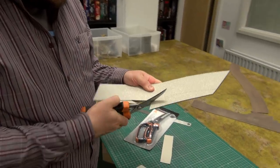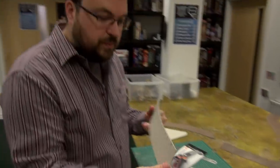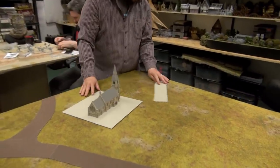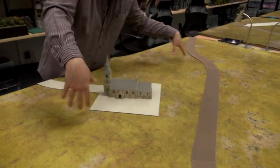Hey presto - pop it down, pop the church yard onto it, and there you go. That doesn't have to be connected to the road system, which means you can take that church and decide it should actually be over on a different table. Just find the edge, pop it down, and you can imagine it joins up with the road system somewhere else around the village or surrounding villages.